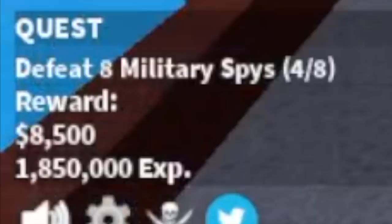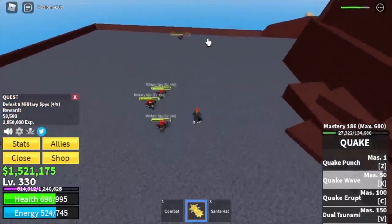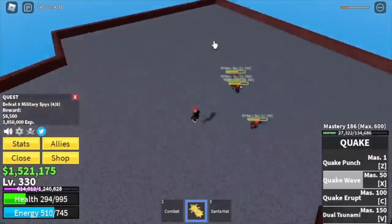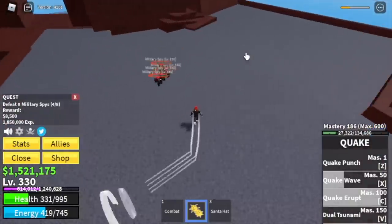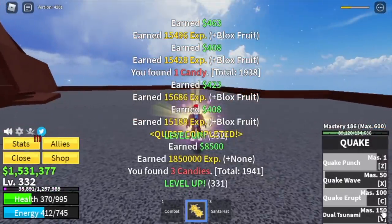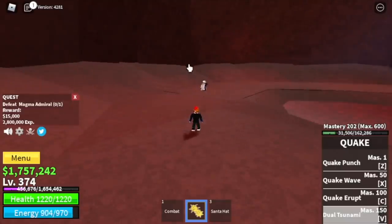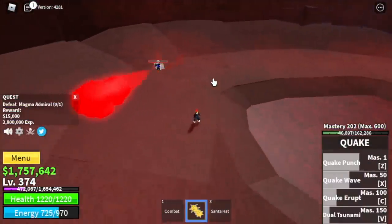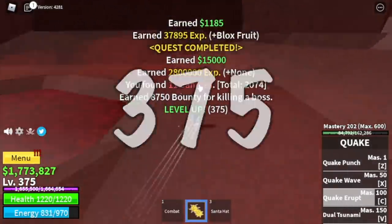Here in Magma Village, we're going to skip the soldiers and go straight to the military spies. They're so easy to defeat — just one combo. Again, for the Quake Erupt, just jump — you're airborne, use C skill, boom. You can damage them and dodge. So at level 350, you're going to defeat the Magma Admirals. You can still use your Dual Tsunami here. Just dodge that skill and boom, easy to defeat. Goal here is 375.